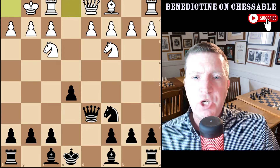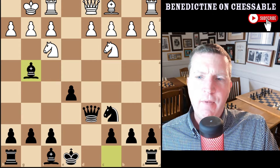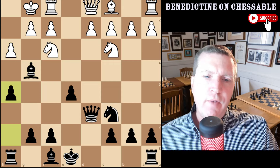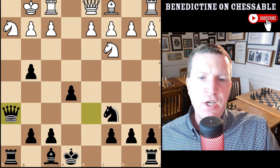A typical continuation could be castles and bishop g4 — there are other moves you can play, this is just an example line. And if h3, you need to know the fishing pole trap as well: h5, and if takes, takes. Black is just busted after this move.